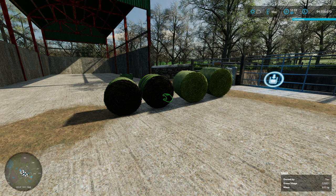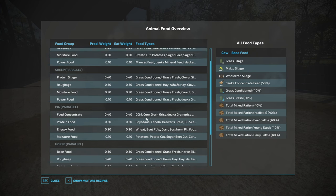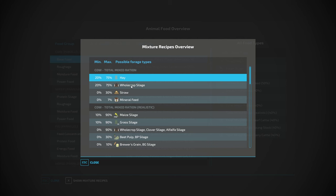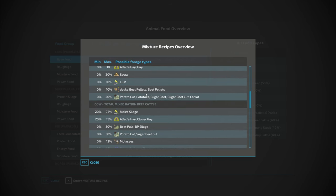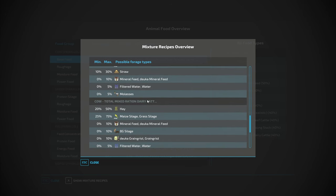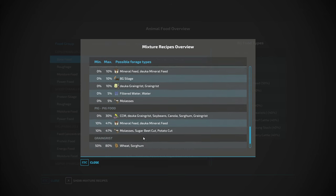That's the molasses filled. One mod that would really help is called Animal Food Overview. If you've got this mod you press Control + Right Shift + F and it takes you to this screen, which is really helpful - this is what's helped me work animals with the Maize Plus mod. If you press 'Show Mixture Recipes' you have all the different ones: cow total mixed ration realistic, beef cattle, young stock, and dairy.